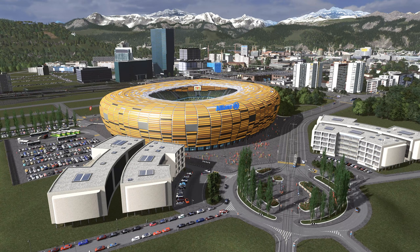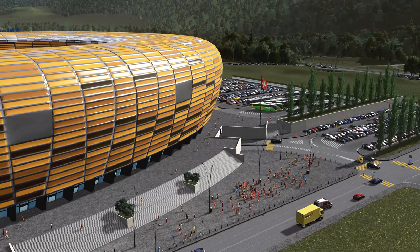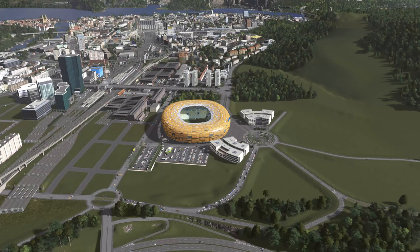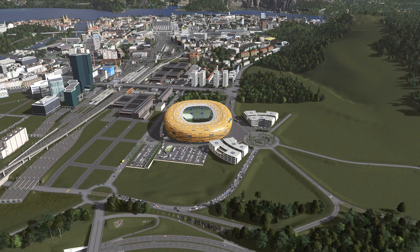Hi guys, Cityscapes here and welcome back to Verville episode 57. In case you missed last week's episode, we can see that right now on screen — it's a guest build made by Akroas. I invited him to build something in Verville and I chose this little land plot for him at the edge of the city, and he came up with the idea of this amazing looking stadium. It really was a great fit here.